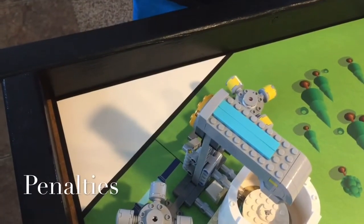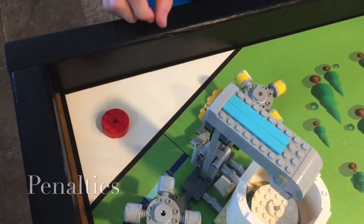If a team gets a penalty, a red penalty piece is placed in this corner of the board.